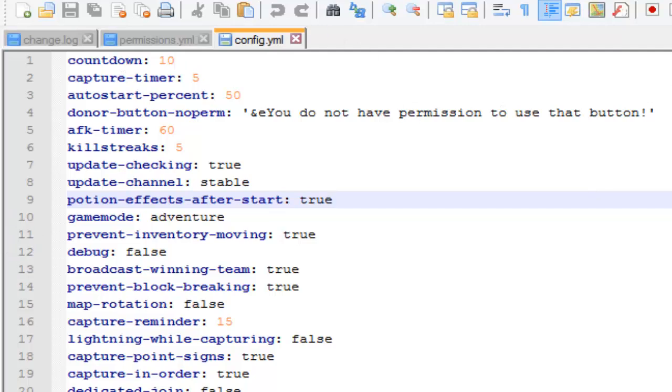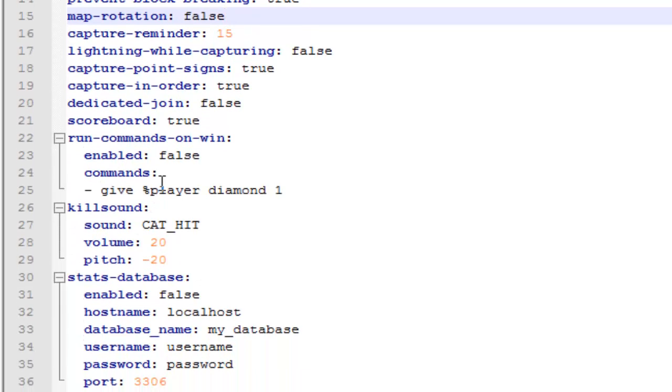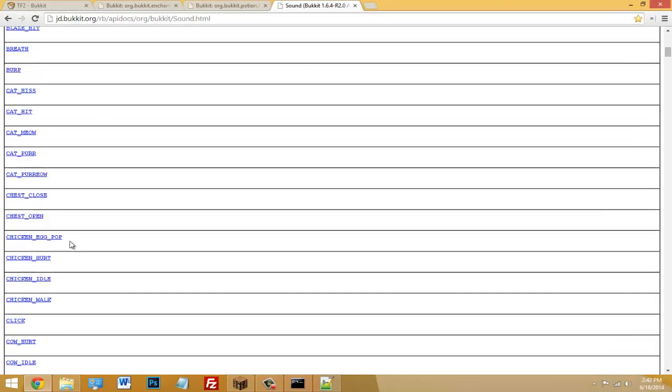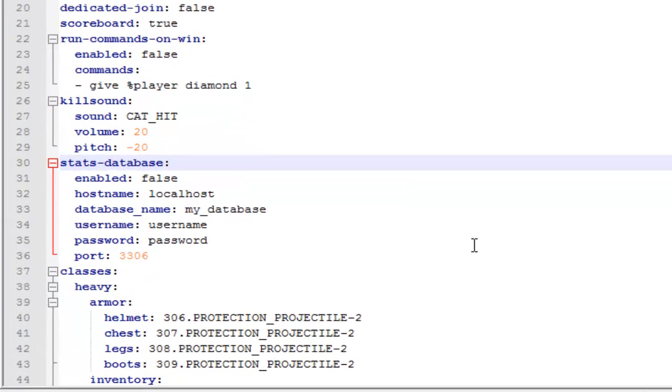'Potion effects after start' — if set to true, players have to wait until the countdown is done and the game has started before they can use their potion effects. There's also 'prevent inventory moving', 'broadcast winning team', and 'map rotation' — a cool feature if you want maps to rotate automatically or let players choose their own. 'Scoreboard' is set to true. You can also change the kill sound — there will be a link in the description for available sounds.